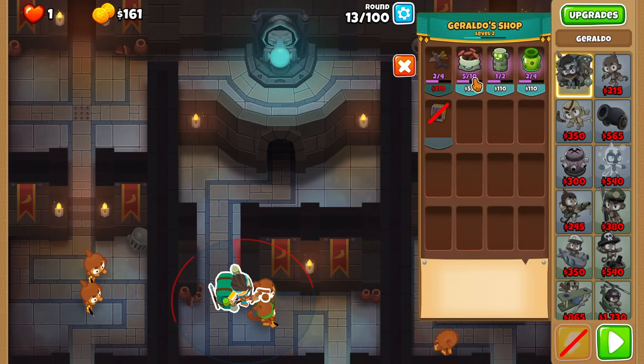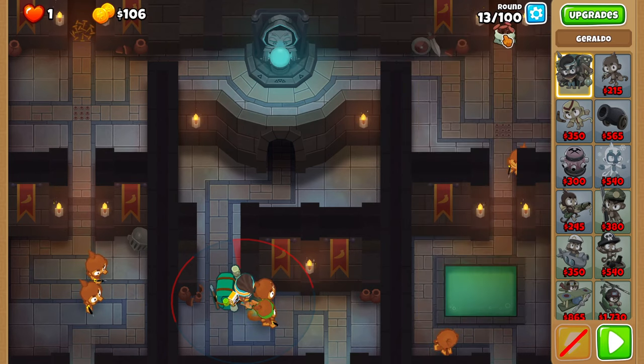On round 14, place nails on the left and right sides of the track, and activate the right trap when balloons start leaking.